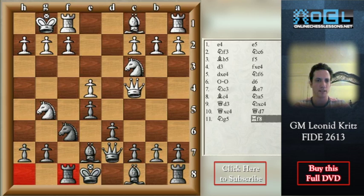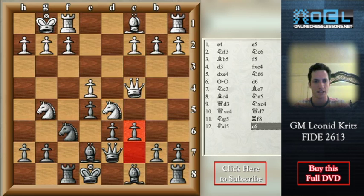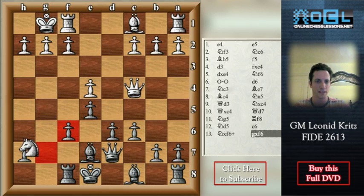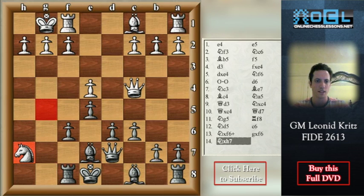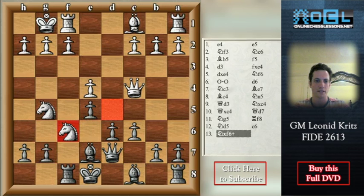So the final line: after Rf8, Nd5. Again black can simply simplify this position by playing c6. Now Nxf6 doesn't bring anything because of g takes f6, Nxh7, and Rh8 — and I think white is lost. And if the knight goes back, then simply Qe6 and f5. Here everything is clear.